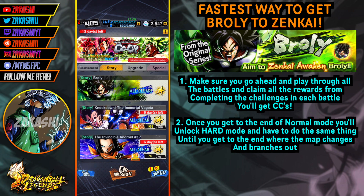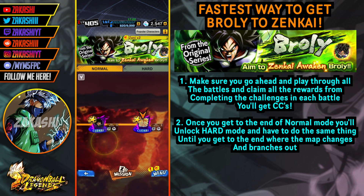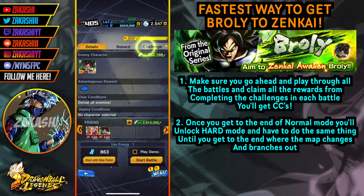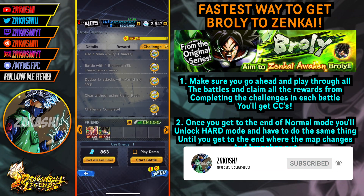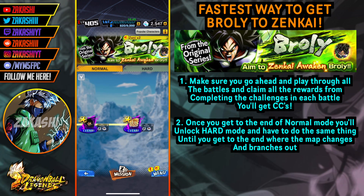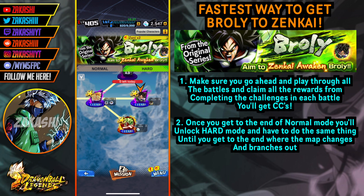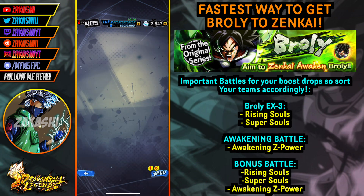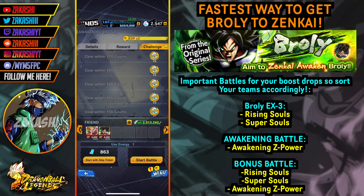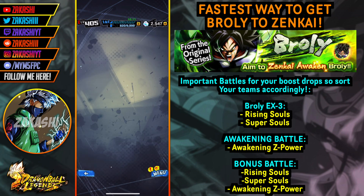The first thing I always advise is when you go into the event, go ahead and play through all of the missions — clear all the battles and get all the stars. That way you'll be clearing missions and also claiming CCs. Once you get to the end of normal mode you'll unlock hard mode, which is literally the same thing all the way till the end. When you get to the end it branches out like a tree and you'll see three different battles. The one in the middle is the most important — that's the one you'll continuously grind for Z-Power. Use your energies and skip tickets on that battle to get maximum drops for your Awakening Z-Power, allowing you to reach Zenkai 7 as fast as possible.